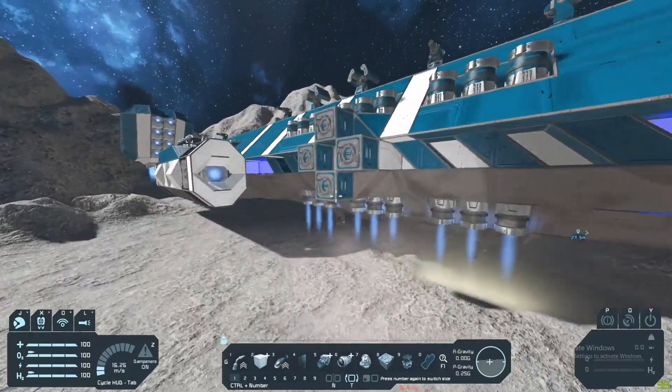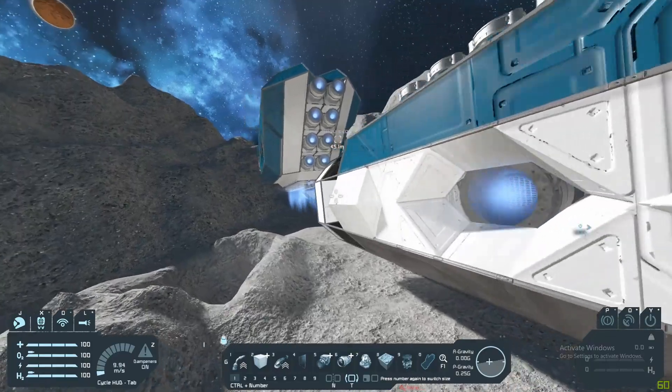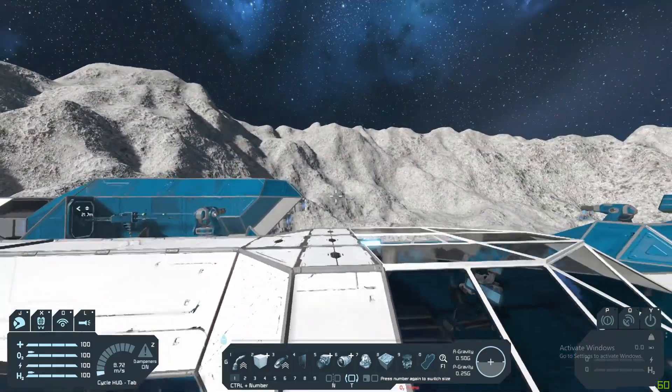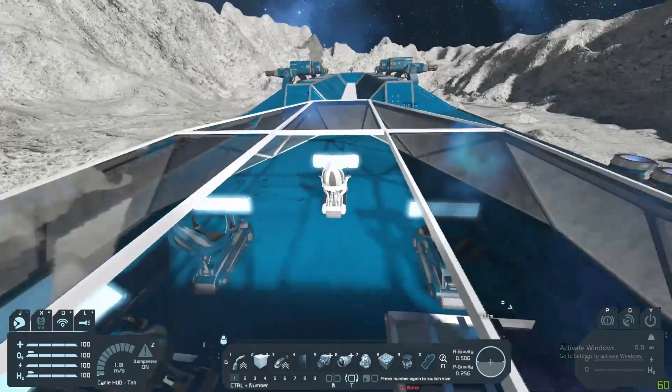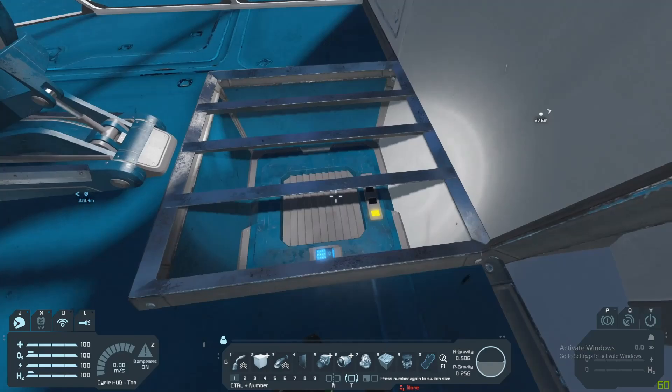It is currently firing all its thrusters because it can't actually support its own weight on the moon's surface. I have got a hole in the roof so I can easily get in. Sorry about that, but it was necessary. Also a lot faster. That's a cool idea, I've not seen that before.